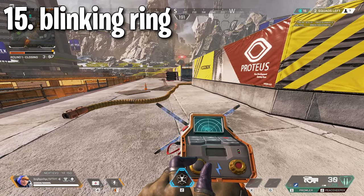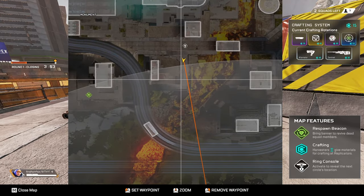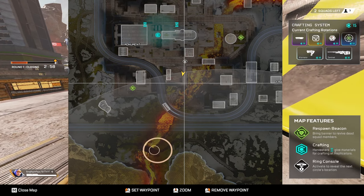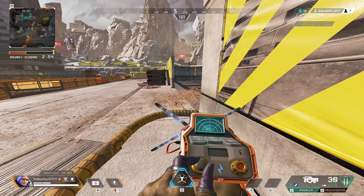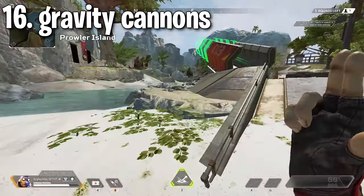Tip fifteen: if you are outside of the ring, the safe zone on your mini map or full map will be blinking to let you know you're not inside. Once you go inside the safe zone it'll stop blinking. Sometimes the orange line is harder to see in smaller zones, so checking if the ring is blinking is a good way to tell if you're in or not.